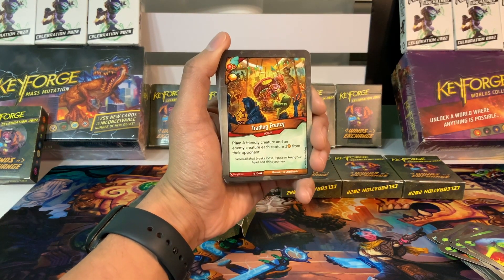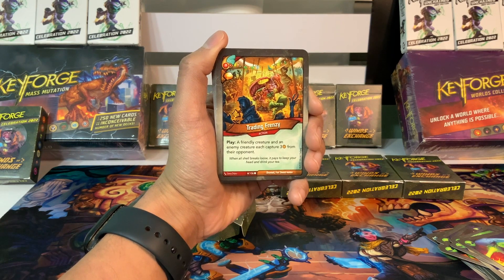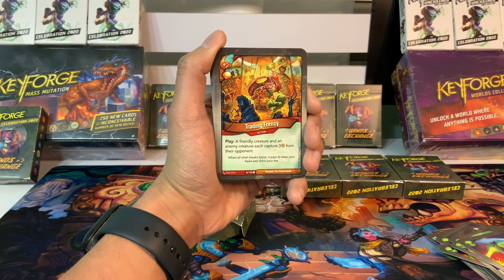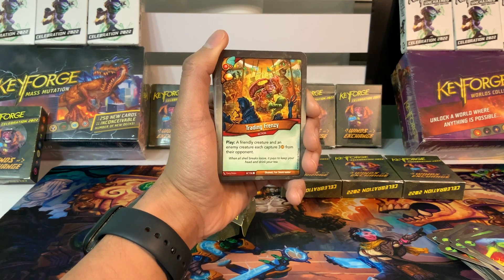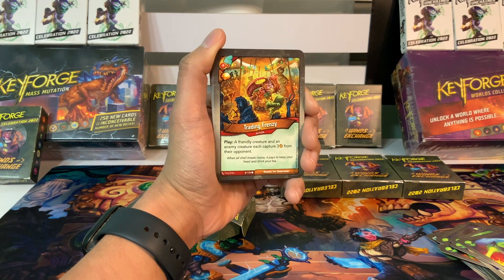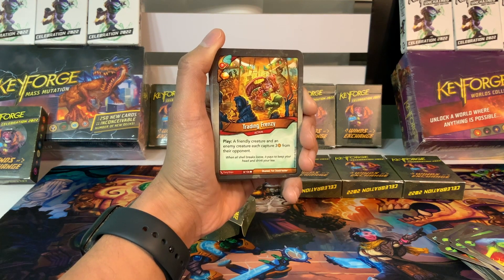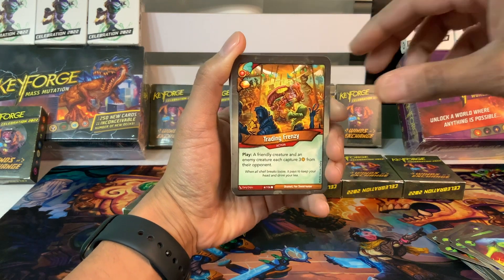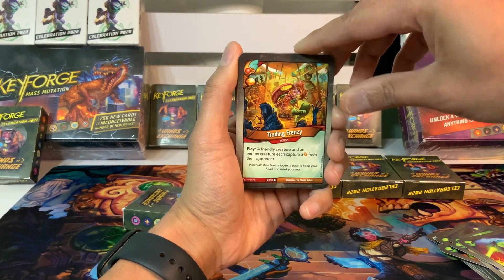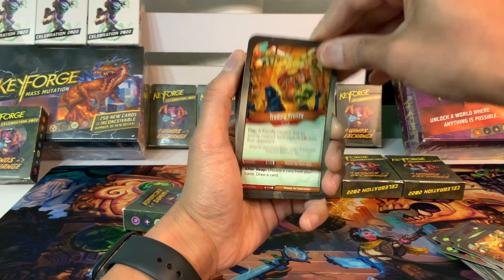Moving on to Equidon. We have Trading Frenzy, an action card with an Amber Pip. Play: a friendly creature and an enemy creature each capture three from their opponent. This would be great if you have fewer amber than your opponent — if you have one or zero amber, they're capturing one and you're capturing up to three. That's a very good strategic play, and it's not always an even trade-off. We have two of those, which is fantastic.